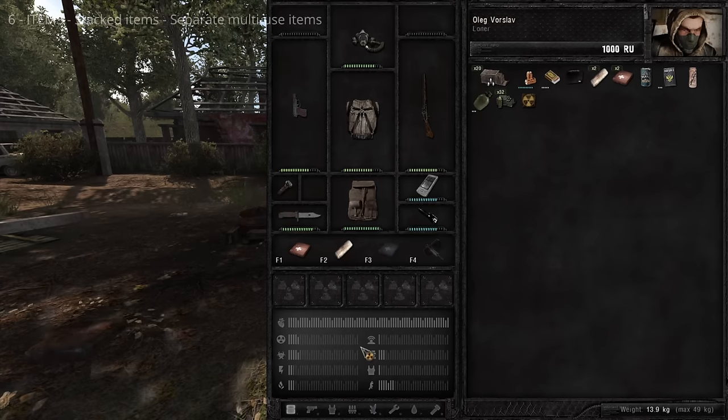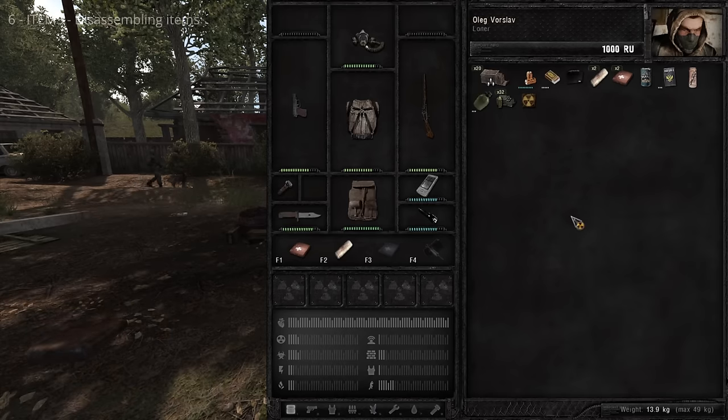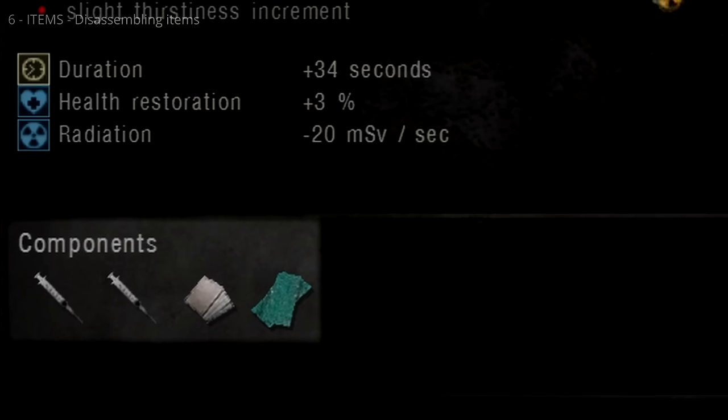Some multi-use items can be separated — right-click the item and select Separate. Separating automatically creates a stack or adds to an existing one. Some items can be disassembled for their components. The item details components section shows possible components you can salvage, though there's a chance you may not recover some, and a small chance of recovering nothing. Components are used in crafting and repair.